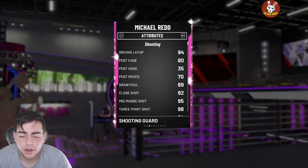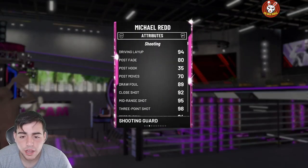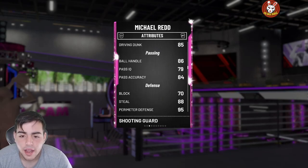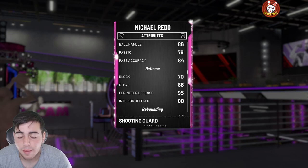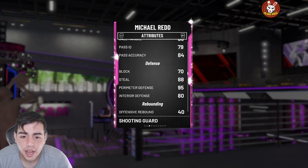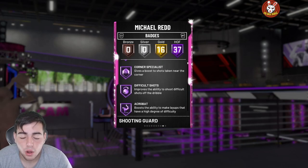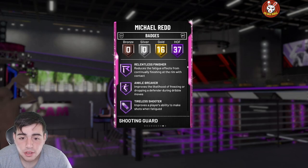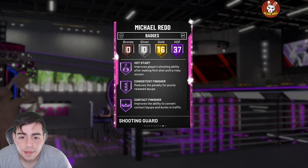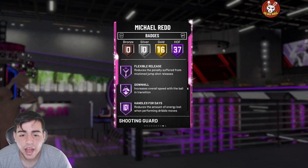Here are the stats: Michael Red, pink diamond, 99 overall — this card is comparable to TMac in my opinion, like a budget TMac. I got him for 45K MT. He's pretty fast, really good — 99 attributes, 37 Hall of Fame badges including Ankle Breaker, Quick Draw, and Range Extender, all Hall of Fame. This card is insane, the stats are beautiful.